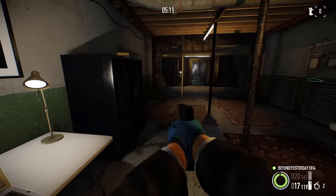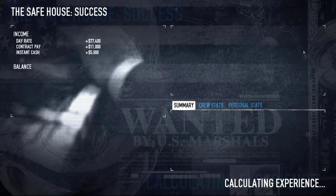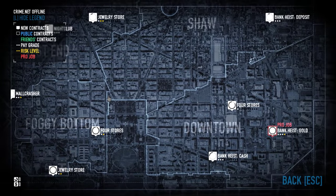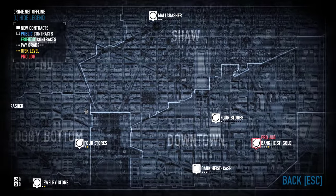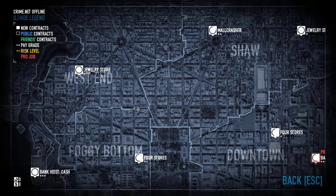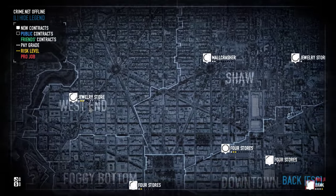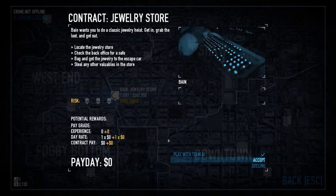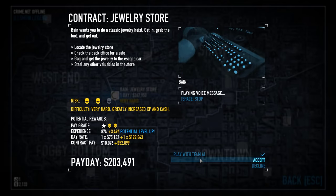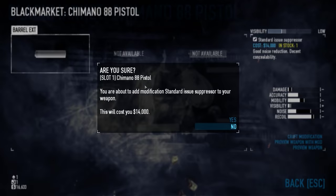Heading back into CrimeNet, it was time for my first heist. Overkill originally wanted a very organic and random experience, leaning into the idea that CrimeNet was a constantly moving criminal network and you'd have to take what you could. If you were playing online it was possible to seek out certain heists, but solo you're at the mercy of what CrimeNet wanted to throw your way. Fortunately, we're lucky enough to find a jewellery store, getting things underway with a stealth heist. I put my first point into the ECM jammer, suppressed my Chimano, and headed downtown.